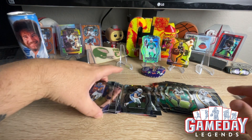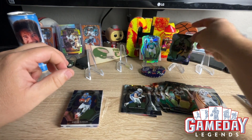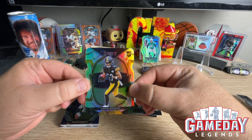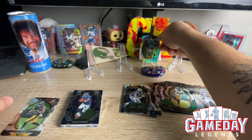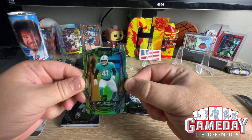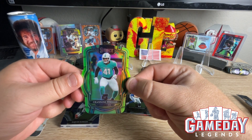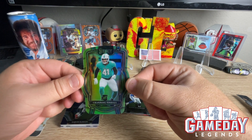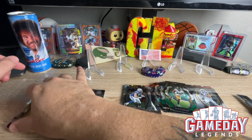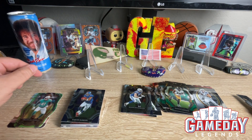Not many hits in there today, not many top rookies. We did get our silver, which was a Calvin Austin III. And then we also got a numbered card, which was Channing Tindall with your Miami Dolphins. Pretty cool — I like the color match, sort of. I appreciate everybody stopping by. Hope you guys have a great 4th of July. We will talk to you later. Peace.